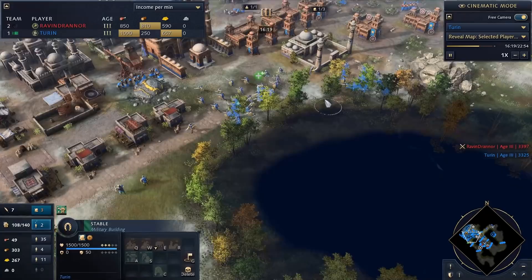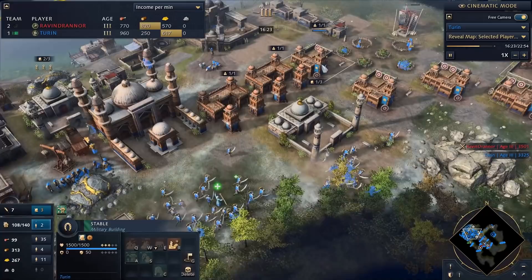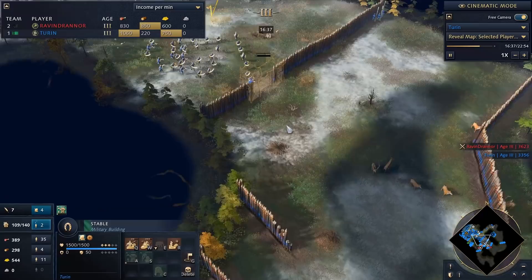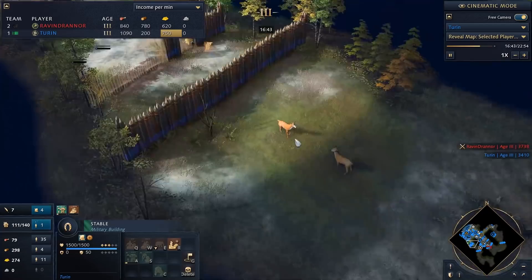Now switching to basic horsemen as well — so my composition is men-at-arms backed by crossbows and horsemen. Men-at-arms cost gold and food, as do crossbowmen, so I built stables to dump the extra wood I have into horsemen. It's time to push out — I saw him creeping back, so I left one men-at-arms to set up another wall to slow his progress and get an optimal flanking position.